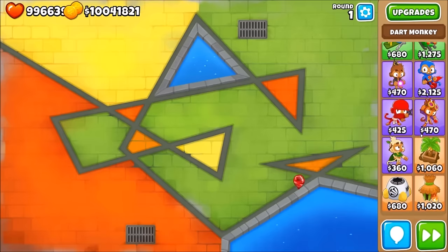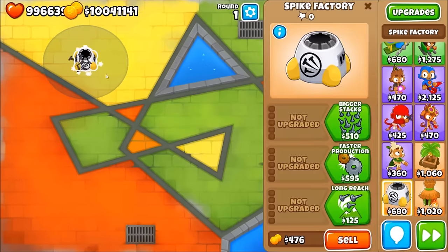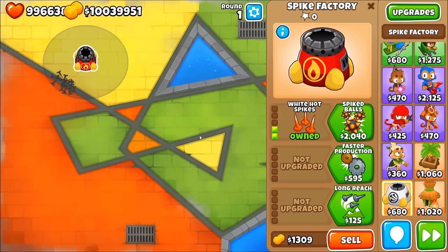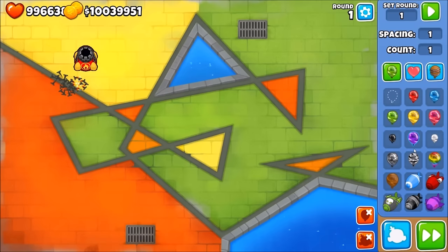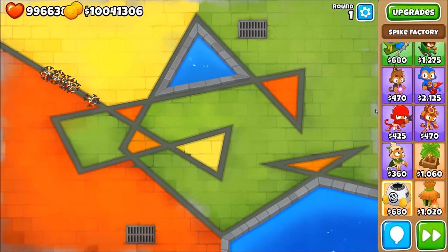Eighth on the list is the spike factory — another nice option I don't use as much. It's the 200 spike factory: bigger stacks and white hot spikes. It's a bit more expensive than you'd like, but it's very good. If you send a couple of camo leads you'll see the spikes generally just demolish them. It's a really nice upgrade for camo leads.